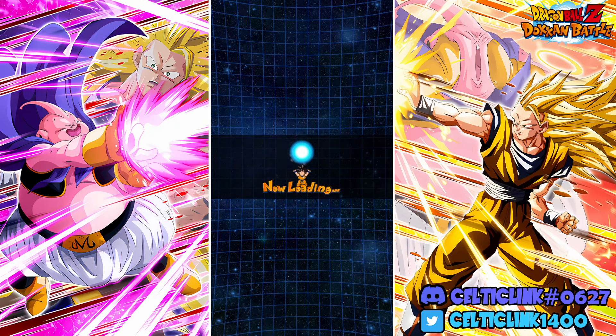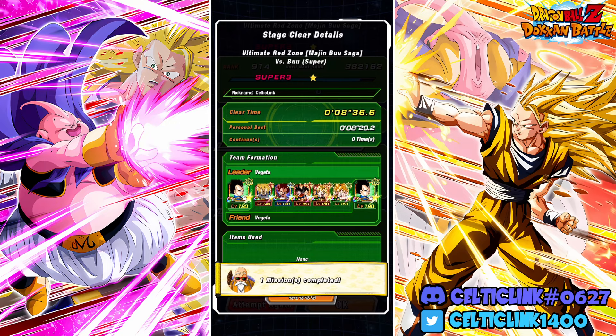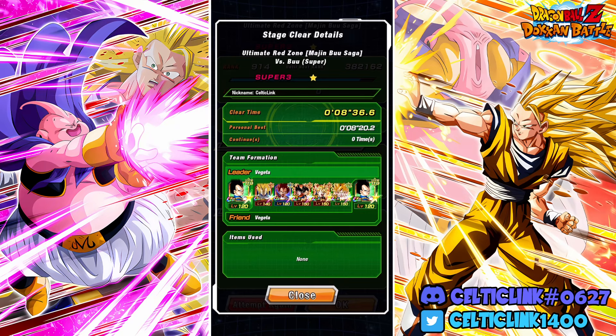The Super Saiyan 3 Goku rotation is fun, the Trunks Super Trunks rotation is kind of fun, but this one — when you pull off that Super Vegeta active and you get that 40 to 50 million depending on the setup, it's crazy. Then you follow up whatever's left with Tech Vegeta — my goodness. Super Vegeta is great for short fights, especially fights like this. This fight is on the level of Fusions of Moss, slightly fairer, but even then we know Super Vegeta wrecks Fusions of Moss too.